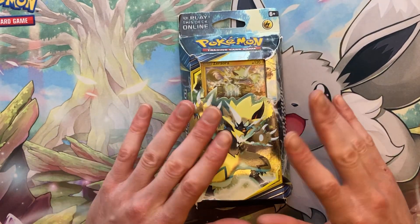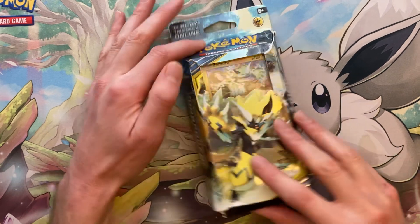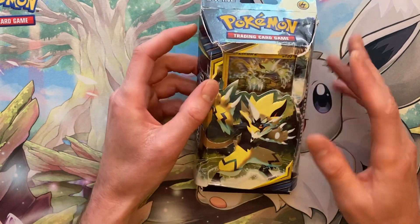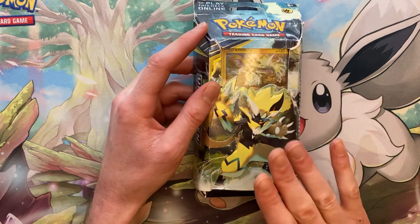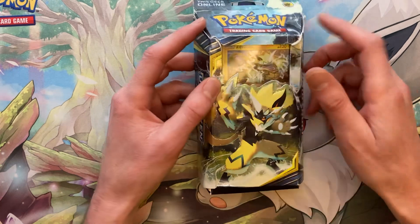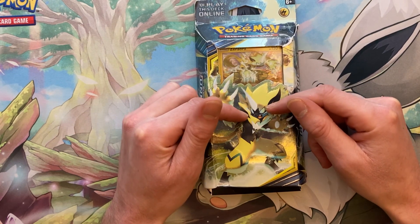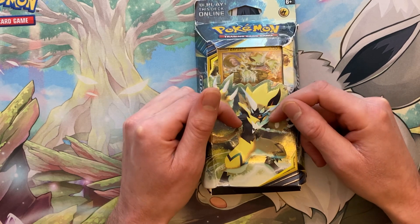How's everyone doing on this fine Tuesday afternoon? We got ourselves an Unbroken Bonds Sun and Moon theme deck that we will be opening up. Normally we don't do videos on Tuesday or open up theme decks on here, but since we actually got a couple classic theme decks from the Pokémon Center, we figure we crack these open so anyone who might not have gotten lucky can see what comes inside and maybe bring back some old school memories from like 5 years ago.